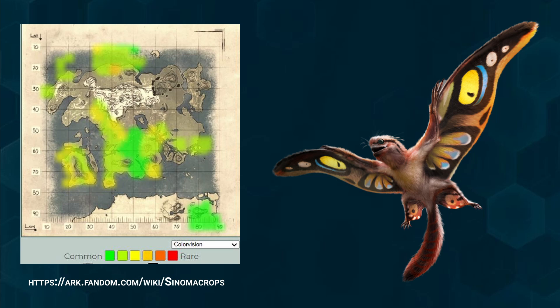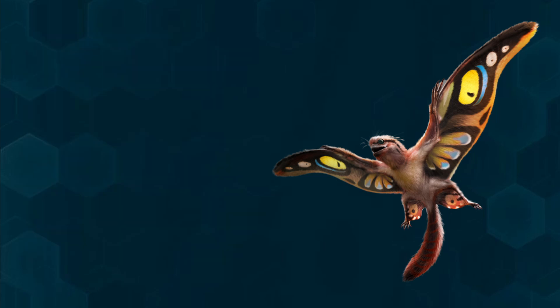Here I'm going to show you the spawn map of the Sinomacrops so you can find them on Lost Island. For me the easiest way to find a low level one was looking at the beach in the north. But if you go into the forest first it's even easier, because you also need chitin and you get chitin by killing insects in the forest.